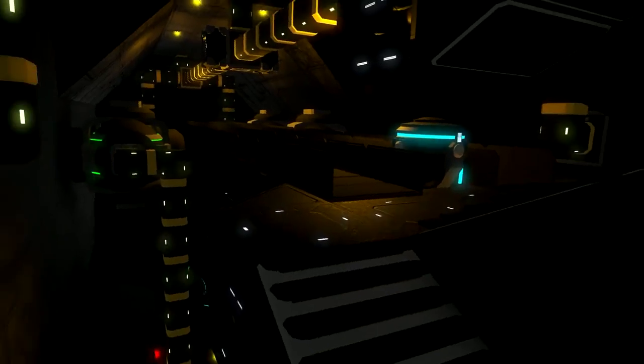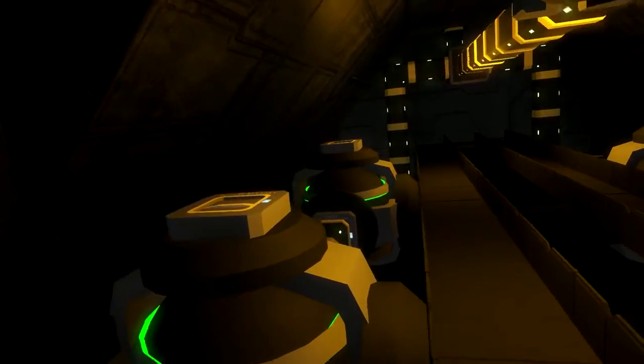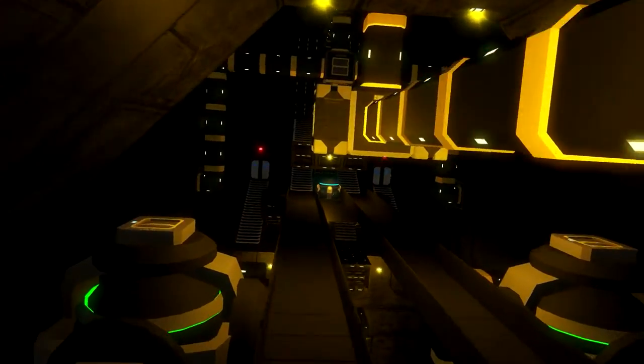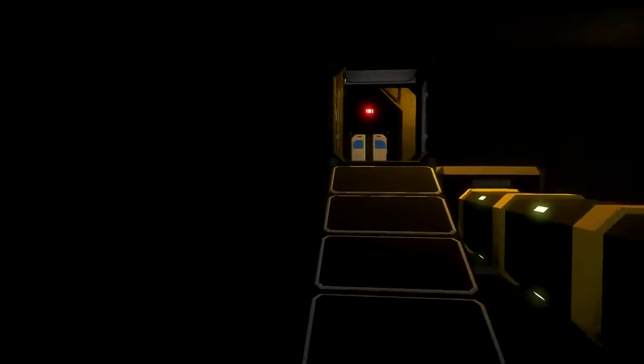Going through here, we have the main engine room. Down here we have some reactors, and down here we have a hyperdrive — it's also a mod and it looks very amazing. This is the engine room; everything is nicely connected. On the sides here, it's just where the engines are — there's nothing special, just the engines.